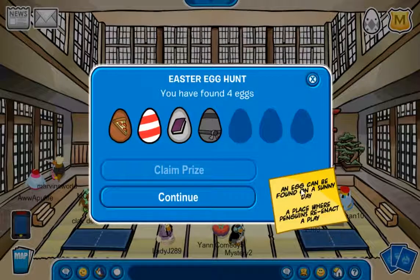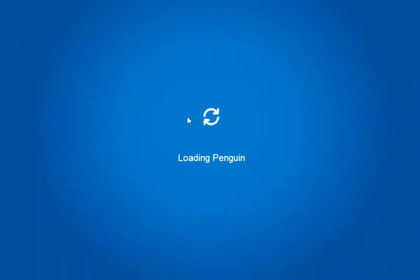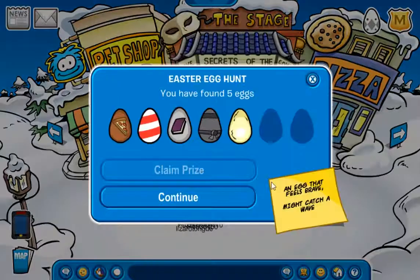Next clue: 'An egg can be found on a sunny day, a place where penguins reenact a play.' That is located in the closet. And as you saw earlier while going for the first egg, there's actually one right here — literally one of the lights of the stage.